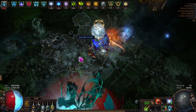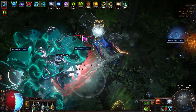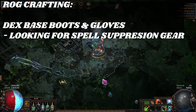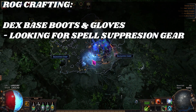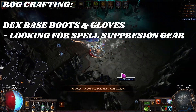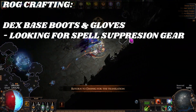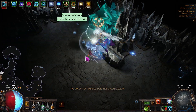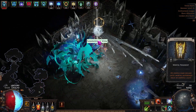What I'm doing for Rog is purely targeting dex-based boots and dex-based gloves. For the gloves I'm hoping for high spell suppression, high attack speed or accuracy, and for boots I'm looking for spell suppression, movement speed, life, and then either resistances or stats for omni builds. So far it's actually been ridiculously profitable.